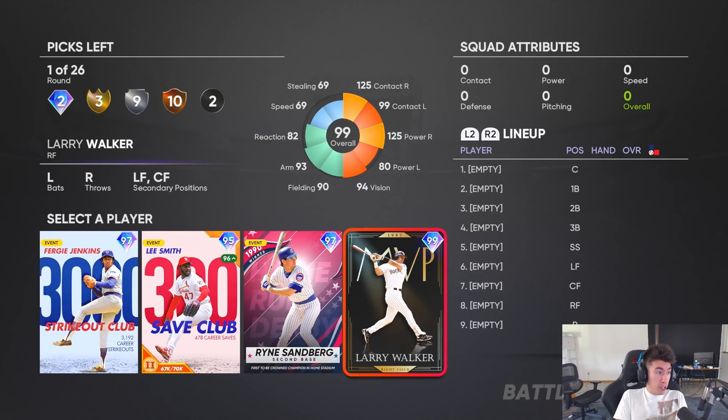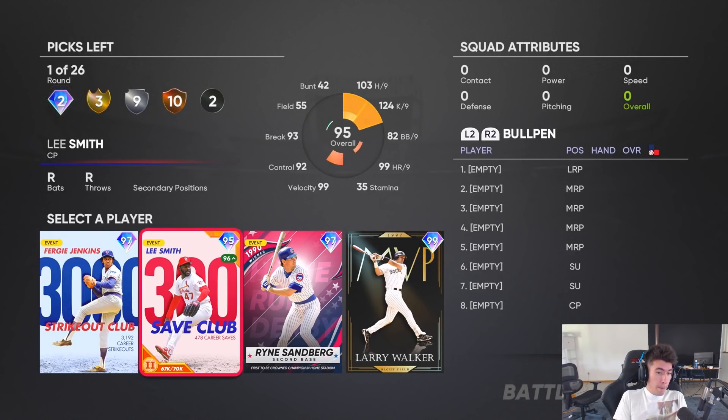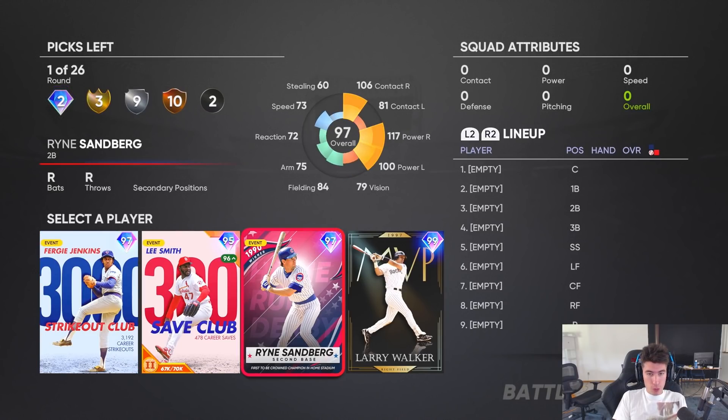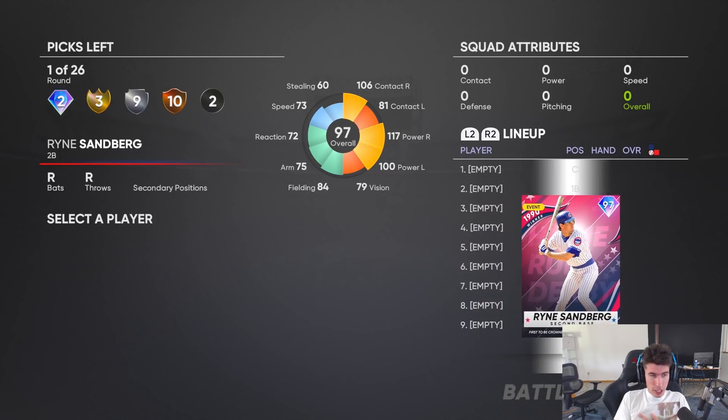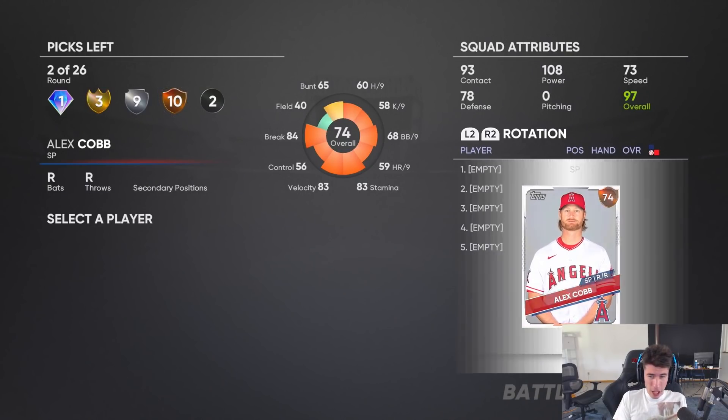Larry Walker at right field — I can't grab him because we're trying to keep right field open. Ryan Sandberg at second base, I could grab him. Lee Smith I could do too, but I'm gonna go Ryan Sandberg. What I prioritize for my drafts is hitting, specifically power.